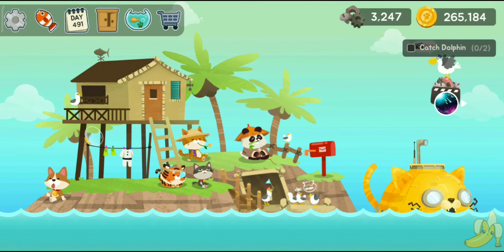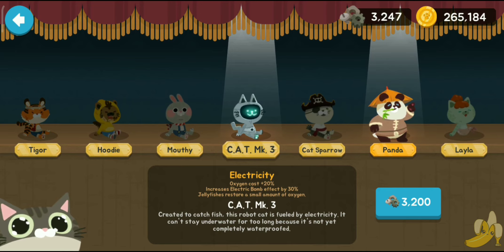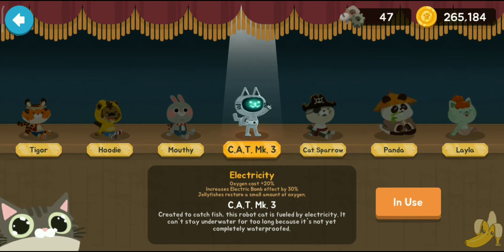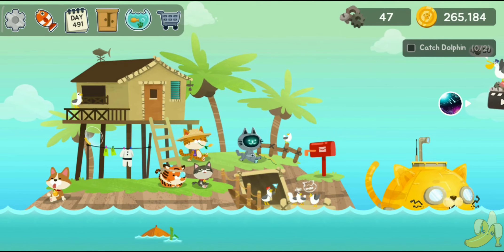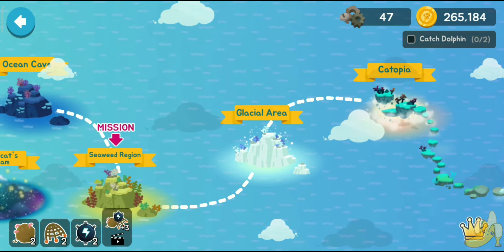Today we are going to buy a new Fisher Cat — we're gonna get this guy. Let's just read him: he's the Cat Mk3. Electricity oxygen cost is plus 20%, increases electric bomb effect by 30%, and jellyfish restore a small amount of oxygen. The Cat Mk3 was created to catch fish. This robot cat is fueled by electricity and can't stay underwater too long because it's not completely waterproof. Since it runs on electricity it's not going to be as efficient as other fish cats.